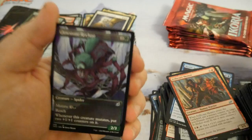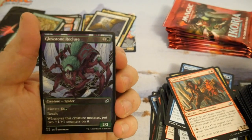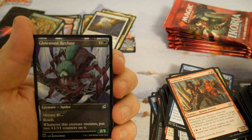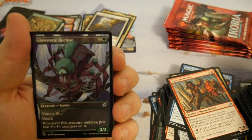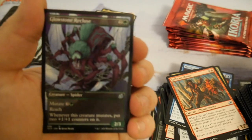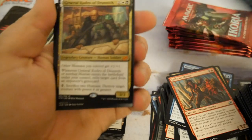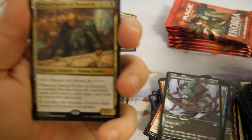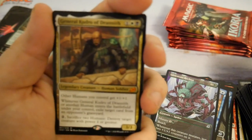Oh, I love this card — can we just take a minute to appreciate the art on this? Mike traded me a foil one earlier. Oh, so sweet. I love spiders in Magic — I have horrible arachnophobia in real life, but I love spiders in Magic. General Kudro! Okay, a five-mythic box — well, Mike was looking for this because he wants to build a Jirina in Commander.